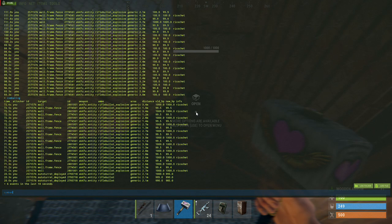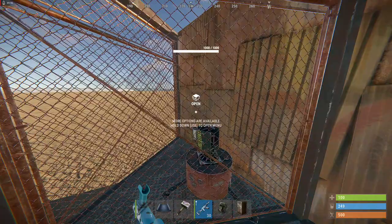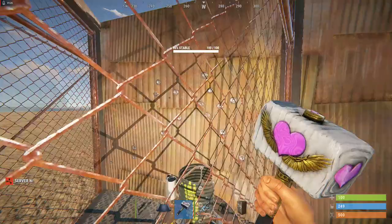That one clearly hit the turret but it's full health due to a ricochet issue. And even worse, if you have explosive bullets — it doesn't damage anything behind a chain link, not even the chain link itself. You can clearly see the shots but the chain link is full health, the turret is full health, and the wall is full health.